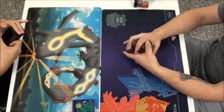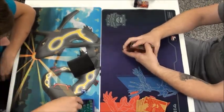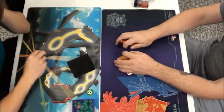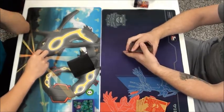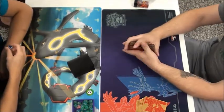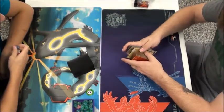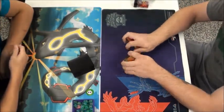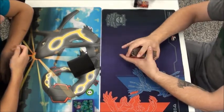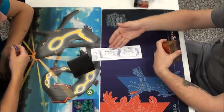Hey guys, it's Nick here, and today for round one we have our very own Quentin Conan on the left versus Michael 'Mom's House' Schmidt. Michael's a cool guy — he goes to our League and we've known him for a while. He's a really cool guy. And on the left, Quentin is playing Seismitoad Garbodor, a list very similar to the list Jason Klesinski used to win Nationals. And all I know is that Michael is playing a Team Plasma deck.